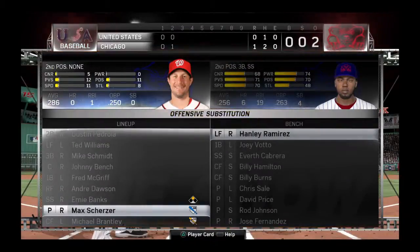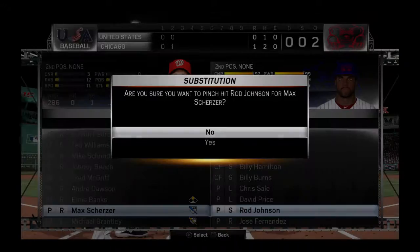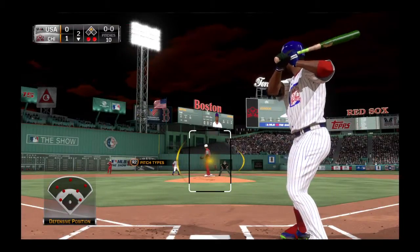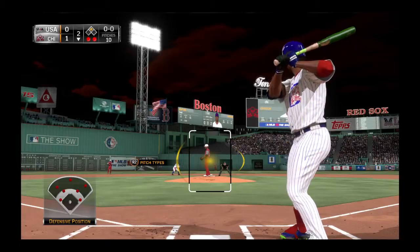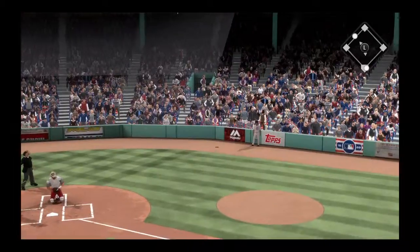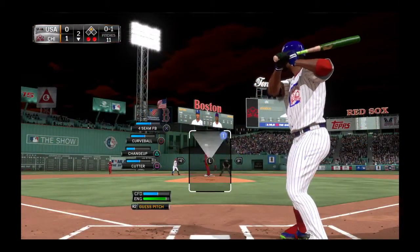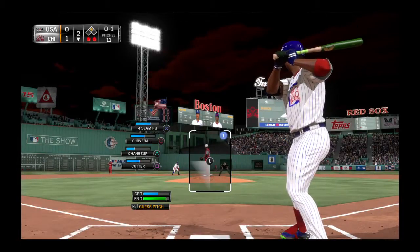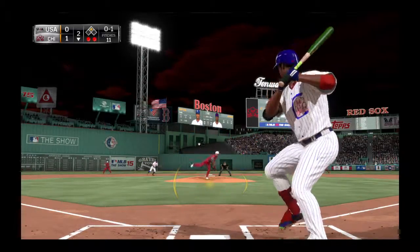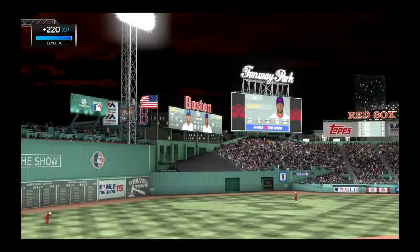Max Scherzer will get a chance to swing away and he'll have a chance to pad the lead if he can deliver something here with two away. A pinch hitter is announced — number 44 — in for the pitcher Scherzer. This is fouled back and out of play. Now the pitch — a ball hit hard on the ground to second. Throw to first in plenty of time and the side is retired.